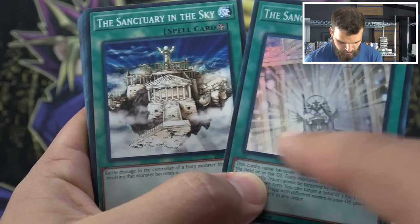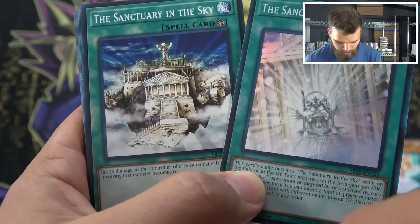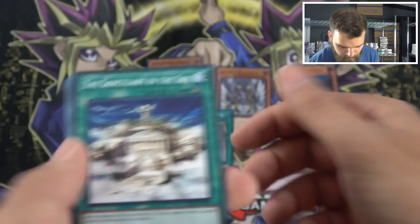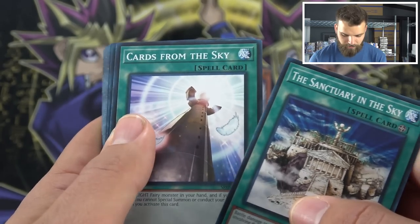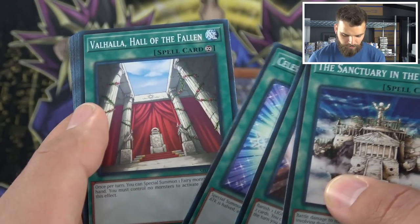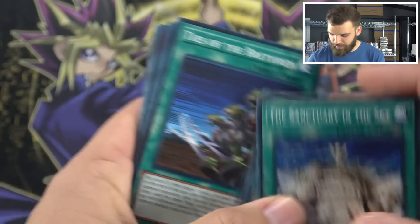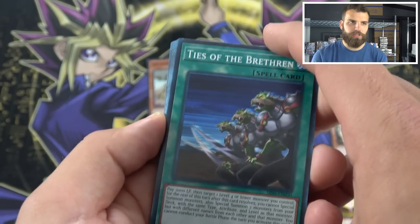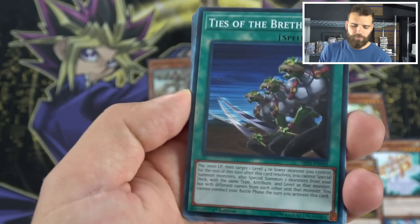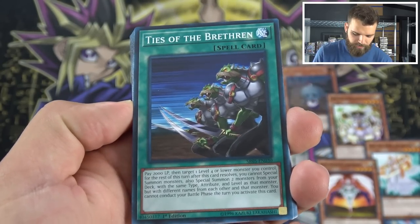So that's the Sanctum of Parshath right there. Cards from the Sky, Celestial Transformation, and Ties of the Brethren as a common — that's really cool. If you chose Minerva, Meltiel, or Artemis, you can just go get the other two with Ties of the Brethren. That's pretty insane.